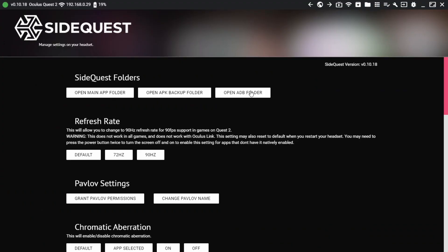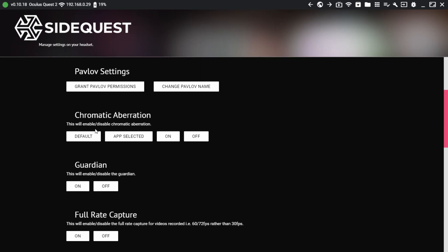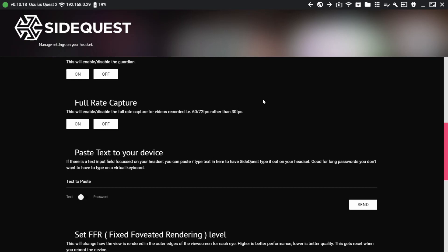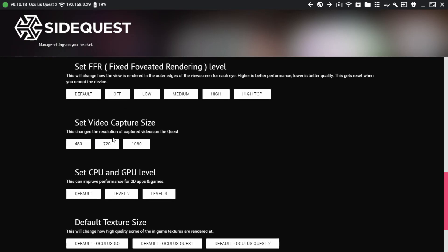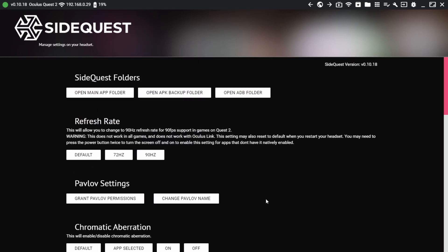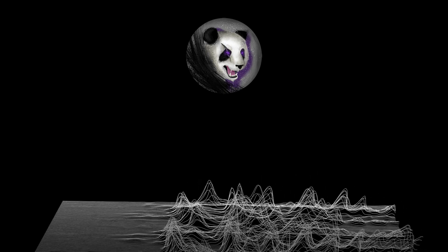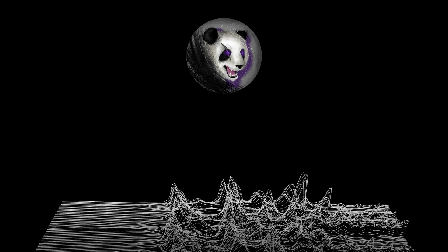Beyond just games and experiences, SideQuest also offers a variety of tools to modify and improve your VR experience. You can use SideQuest to change the refresh rate, resolution, video capture size, video capture frame rate, and so much more. All of these changes are harmless to your headset, as they all reset every time you reboot the headset, and they can be useful to improve your experience. I mostly use it to allow me to record at 60 frames per second, but there are plenty of settings you can mess with to really customize your experience on Quest.